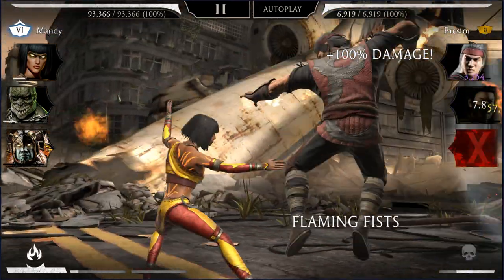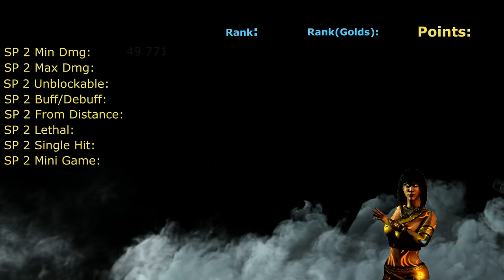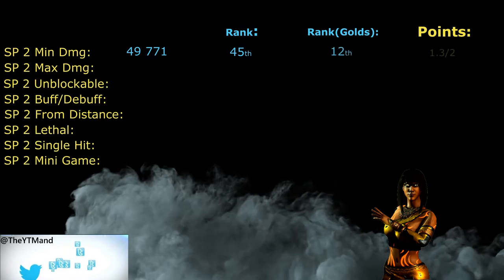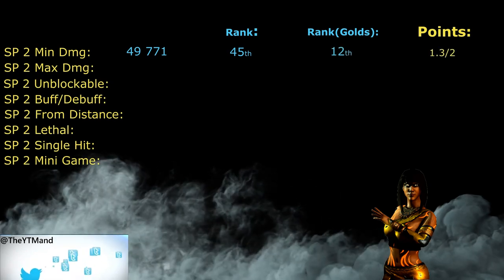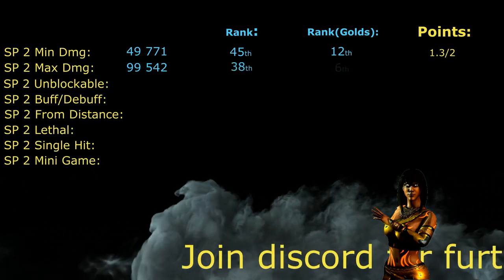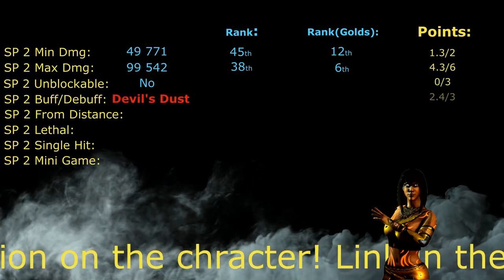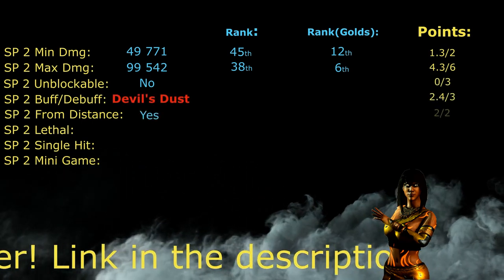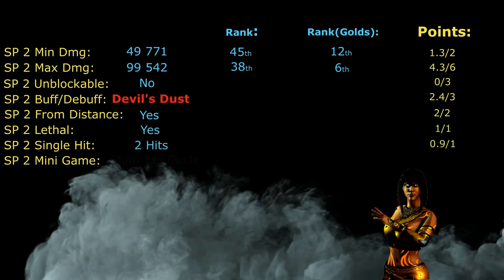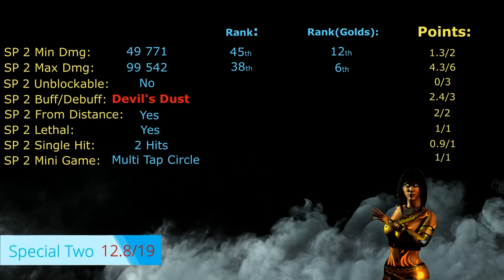The minimum damage of Surging Blast is 49,771, which is the 45th highest in the game and the 12th highest in the gold league. The maximum damage is 99,542, the 38th highest in MK Mobile and the sixth highest among gold characters. The special attack can be completely blocked, has Devil's Dust as the buff, can be cast from distance, consists of two mini hits, and has the multi-tap circle as mini-game. For her Special 2, Pyromancer Tanya gets 12.8 out of 19 possible points.